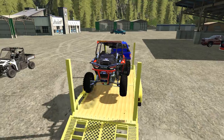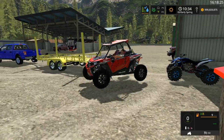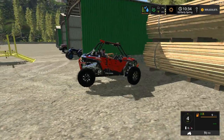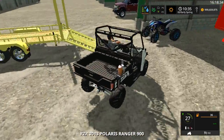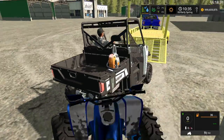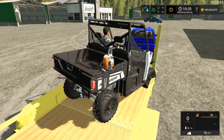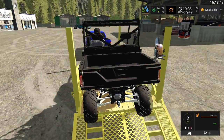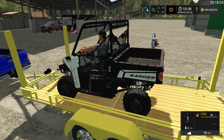Right now we need the Polaris for hauling wood and stuff, so we don't really need the racing one — we'll just store it right here. Put this guy up top, we have the Polaris Ranger. We got our saw, done by R&R Apparatus. You can turn this into a fire rescue too. The trailer's a little jumpy today; gotta have that four-wheel drive.